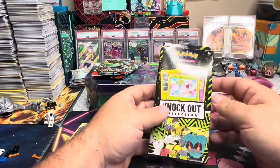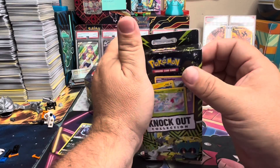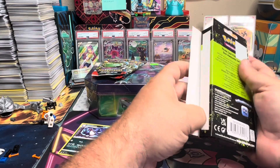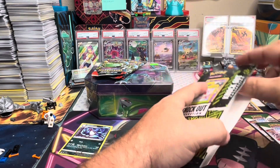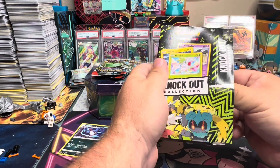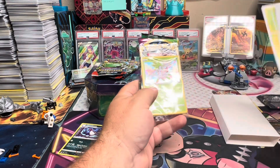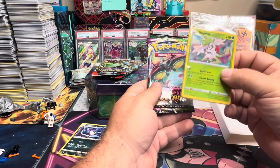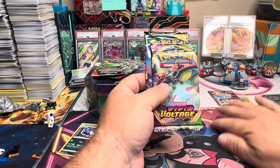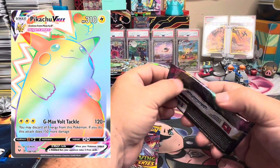We'll stay with the Sword and Shield sets and we'll check out this Knockout Collection. We've opened a few of these and they seem to have a different assortment in each one we open. I heard there could be Evolving Skies in here. I think this was $10 at the same little Dollar Tree store. And we've got some stickers. Spencer liked those. All these Shaman cards. We've got Vivid Voltage and Evolving Skies. That's crazy. I haven't opened Vivid Voltage in a while. Looking for that big Rainbow Chonkachu card.